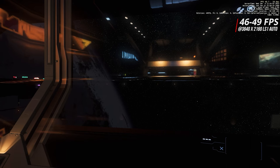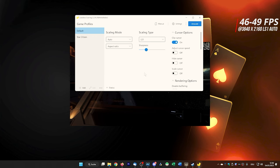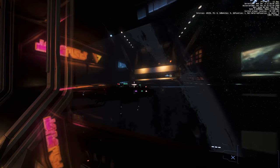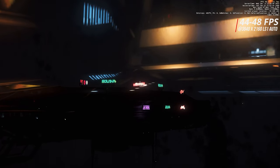Already in the automatic setting, we achieve a jump from our native 36 to 40 fps in the same scene to 46 to 49 fps, whereby the picture quality did not immediately suffer visibly at first glance. And even when zooming in, the fps remained stable at between 44 and 48, with textures still acceptable and legible.